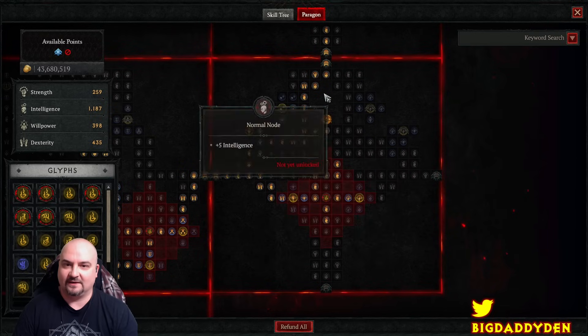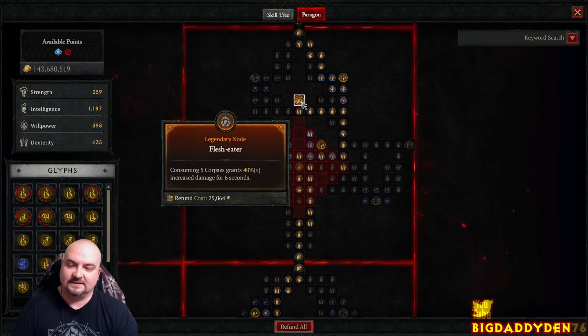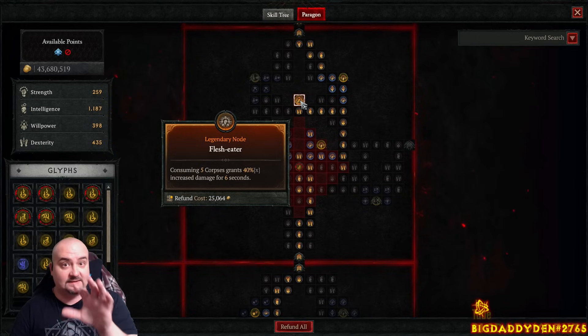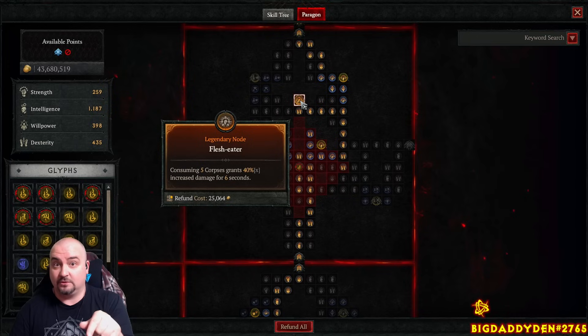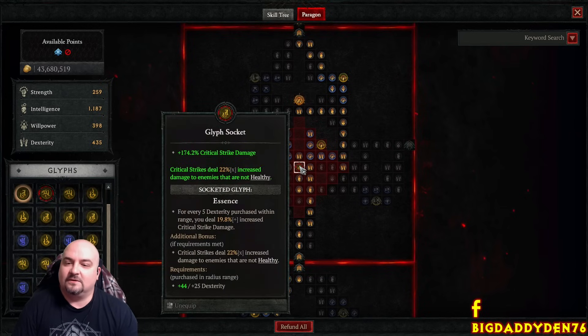Picked up HP nodes, resistance, and crit strike damage. Up into Flesh Eater - as we're consuming corpses we get a whopping 40% increased damage for 6 seconds. When Blighted Aspect is on 10 stacks and Corpse Explosion is on 5, that's your window to drop your ultimate then have the golem attack at close range - literally millions of damage, absolutely wild.